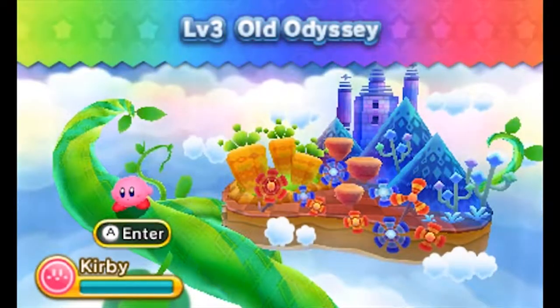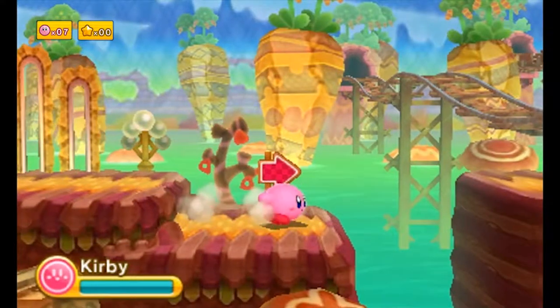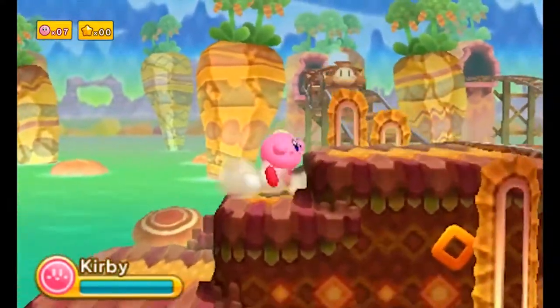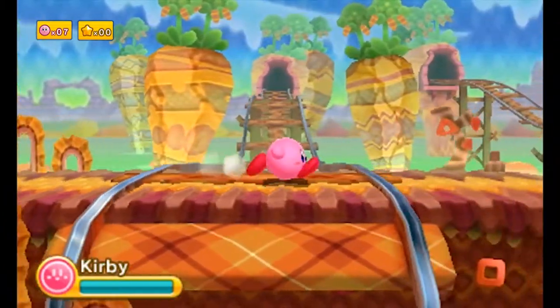Hey everybody, welcome back to Kirby Triple Deluxe. Today we're jumping into the third level, Old Odyssey. You might notice that the worlds are starting to spell a little thing out, but we'll get to that. That's a bit of a Kirby tradition. I guess that started with Return to Dream Land — it spells out a story-relevant word. But we'll get into that later.